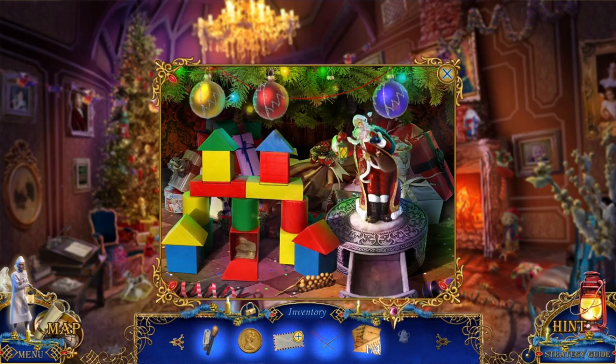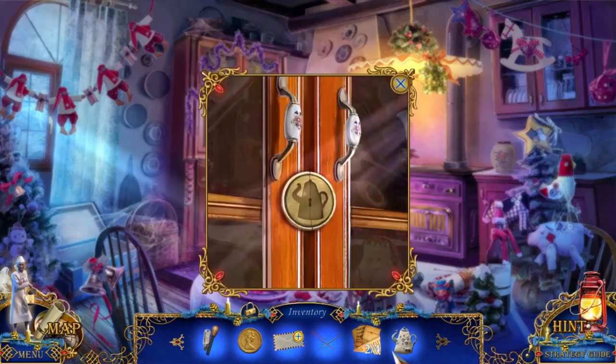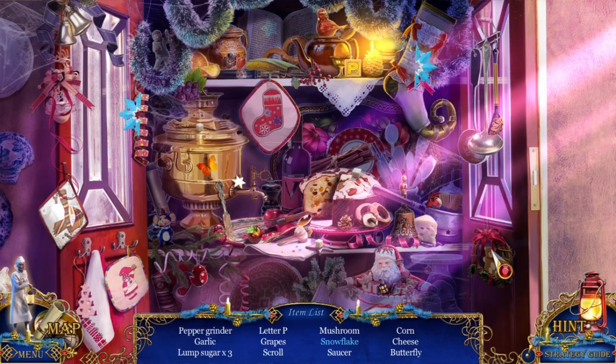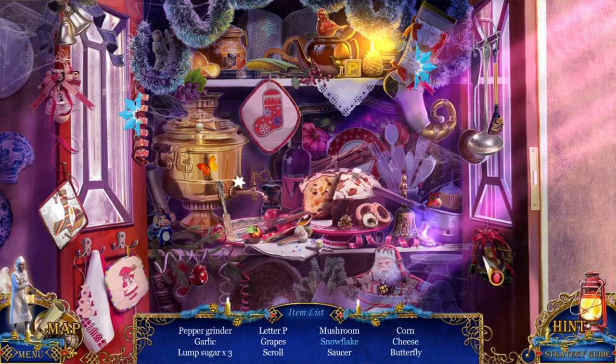Look, that's cute. That's another piece of the thing. Pepper grinder, garlic, three lumps of sugar, the letter P, grapes, scroll, mushroom, saucer, corn, cheese, and a butterfly. We need a cheese, a pepper grinder, three lumps of sugar, and some garlic. There's a garlic, there's a sugar, there's a pea. I didn't mean to do that. There's the other snowflake. There we go.